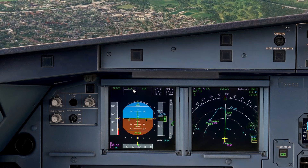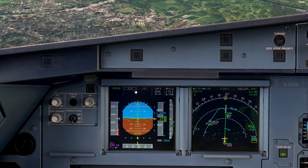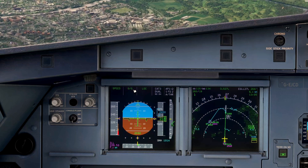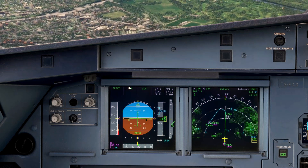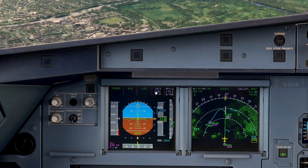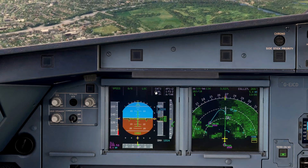Glide Slope is now fully active. We've also got Combined Modes, which are essentially where modes lock. Glide Slope and Localizer lock before landing at 400 feet, and you'll get a LAND box appear here. Other combined modes are Flare, Rollout, and Final App.